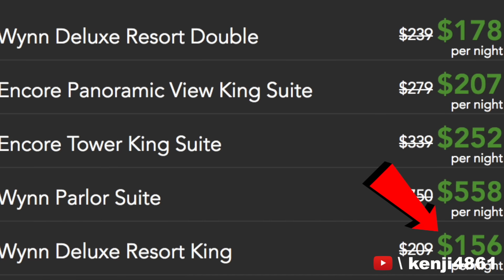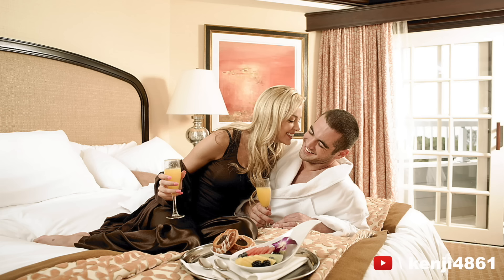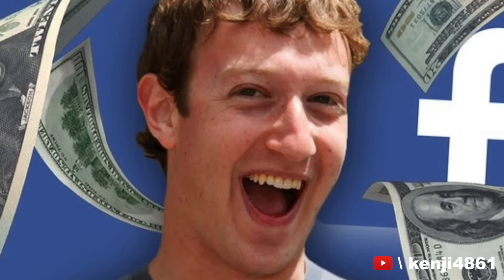Right now, Wynn rooms are going for $156 versus Flamingo going for $29. Unless you plan to spend a lot of time in your room or you have a lot of money to burn, I think Flamingo is a go.